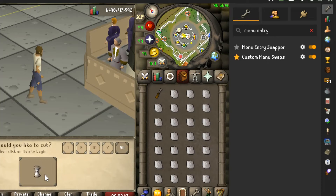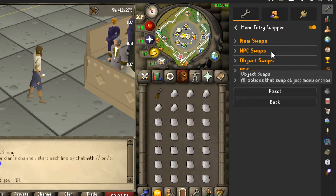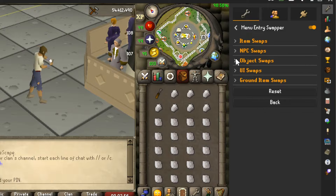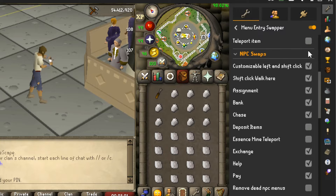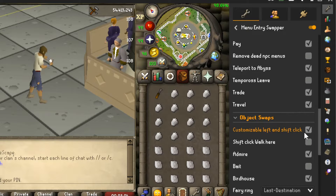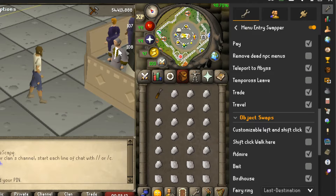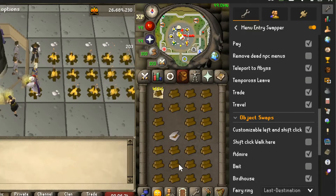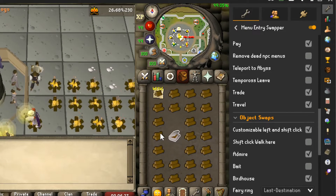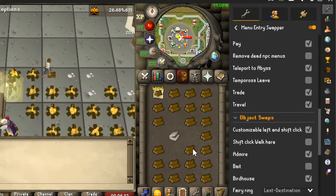The original of the two plugins, Menu Entry Swapper, also has a few custom functions. Turn on the plugin and click the drop-down arrow for the first three tabs. Check the first option — customizable left-click and shift-click — for each of them. What this does is allow you to customize what you want your left-click to be at any given item, object, or NPC on the spot. You can do this by holding shift and selecting the custom option from the drop-down menu in-game. An example is removing the ability to accidentally pick up ashes when fire making, but it can have many other purposes.